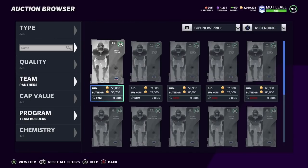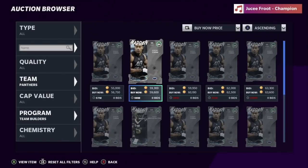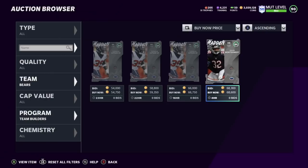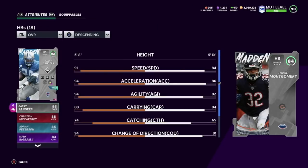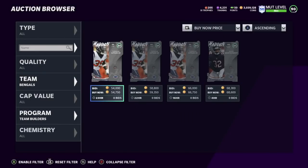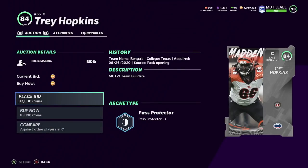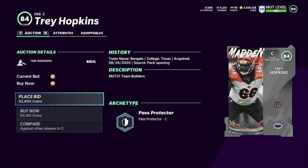The Panthers safety is still profitable. Teddy Bridgewater is going for 65k — go with him. David Montgomery is at 68k — must be a nice budget card or something, maybe the trucking stat. You can go team by team through the auction house. Trey Hopkins is going for 83,000 — that's very interesting. Centers and fullbacks tend to be pretty pricey, so keep an eye out for those positions in Team Builder.